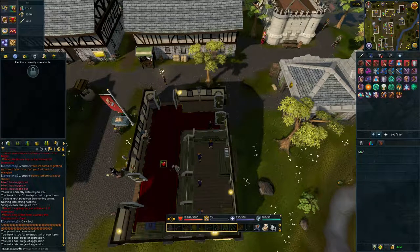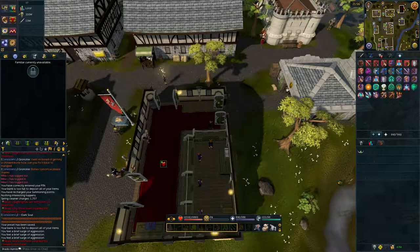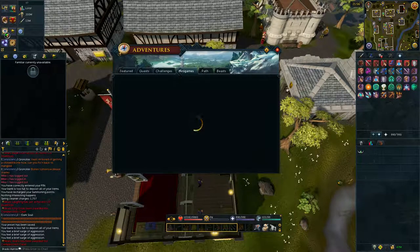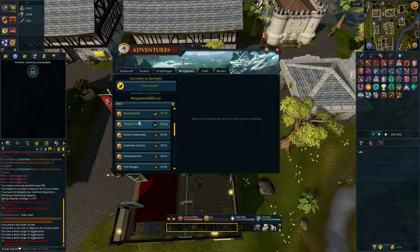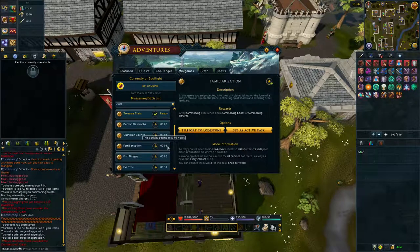What is up guys, it is Nav here. Today I thought I would make a guide on the weekly distraction and diversion: Familiarization. Familiarization is an event which occurs once every two hours, and once it has begun it'll only remain available for 20 minutes. To see when the next round will start, simply click the Adventures tab — the compass icon — then change the filter to D&Ds, which is Distraction and Diversions, and scroll through until you find Familiarization. It indicates how long until the minigame starts, shows a 20-minute window, starts every two hours, and you can do it once per week.